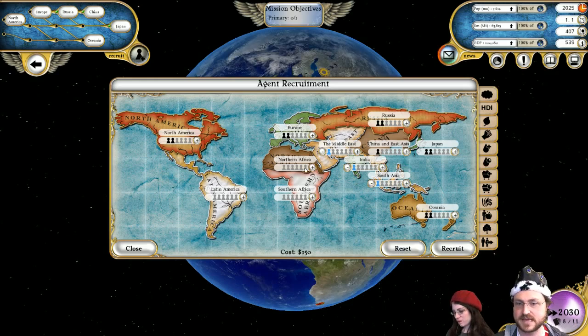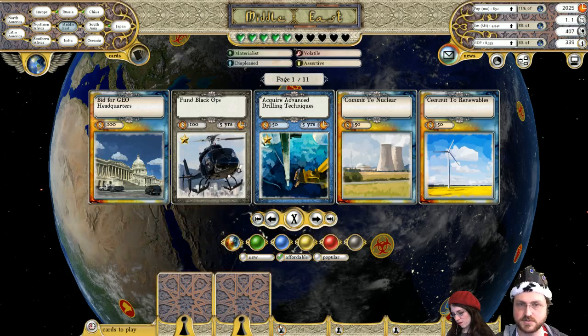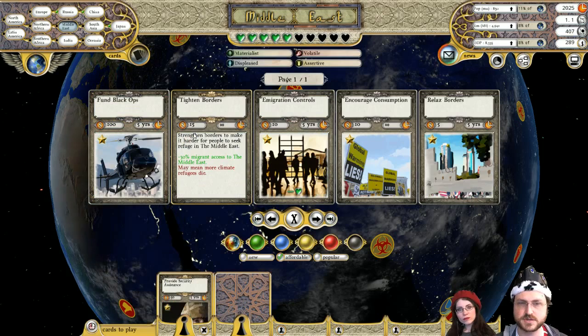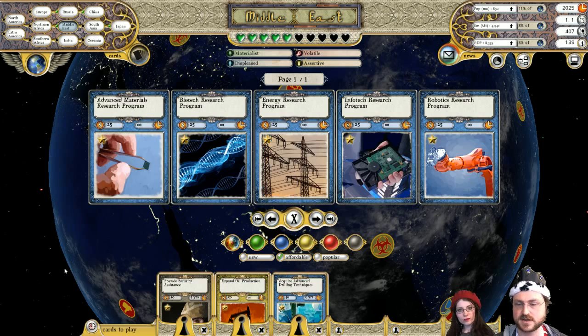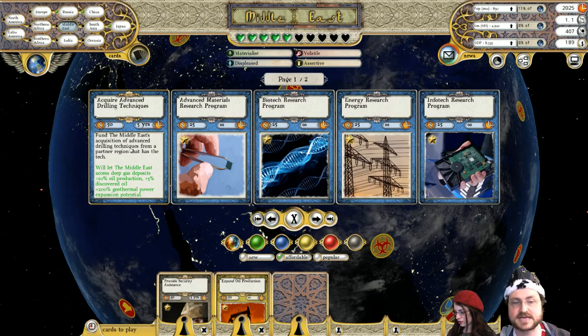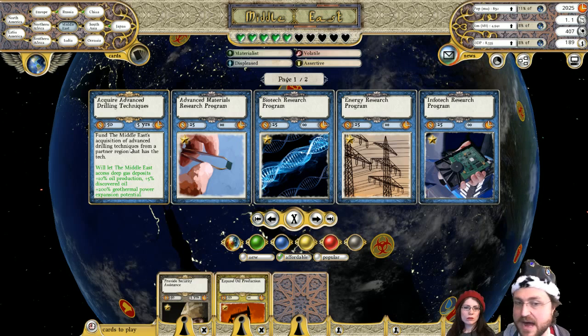Now I want agents everywhere because we've actually got stuff we can do everywhere. We're going to recruit all our agents and go to the Middle East — get at least a couple of cards. One, they're having a little bit of security problems, so we're going to give them some security assistance. Two, we're going to expand oil production. And three, we're going to acquire the advanced drilling techniques. If you mouse over it, it tells you what it does now — you can access deep gas deposits, 10% more oil production, 5% more discovered oil, and 200% more geothermal power expansion potential.